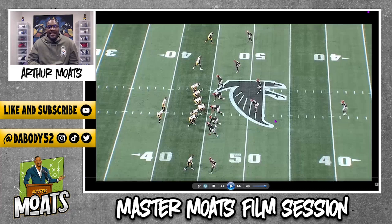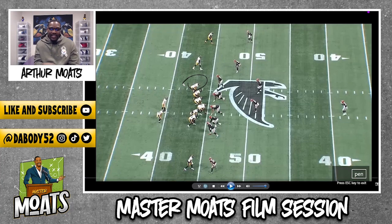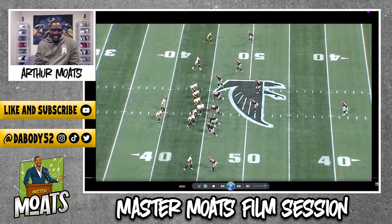On this play we see Freiermuth once again working away from leverage, picking up another first down to keep the Steelers offense on schedule. This is something he continues to do throughout the season, which is why he's putting together a Pro Bowl-caliber campaign right now. He's lined up in the traditional Y position — we'll play it in full speed and then break it down.